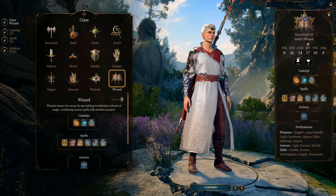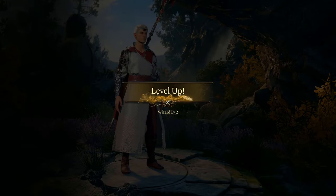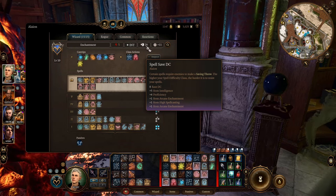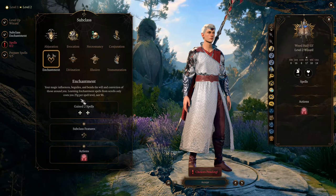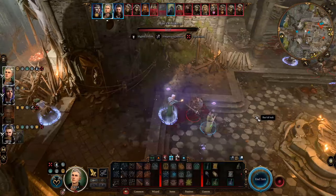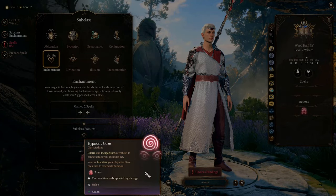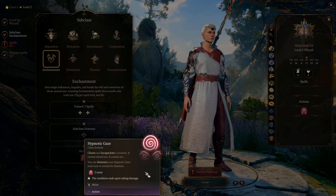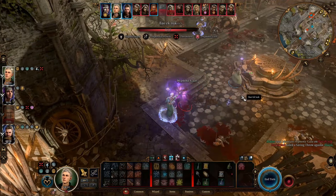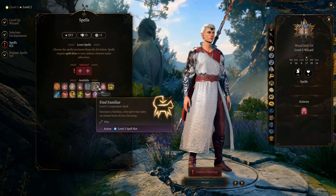Now let's talk about the leveling strategy. From level 1 to level 4 we stick to the Wizard class to get our first feat as soon as possible to increase spell DC. At level 2 we choose the Enchantment School and get Hypnotic Gaze, which can completely incapacitate an enemy without concentration — but it requires close range and can only be used once per long rest, so treat it as a failsafe rather than a primary weapon.